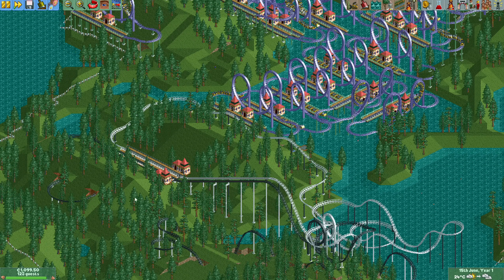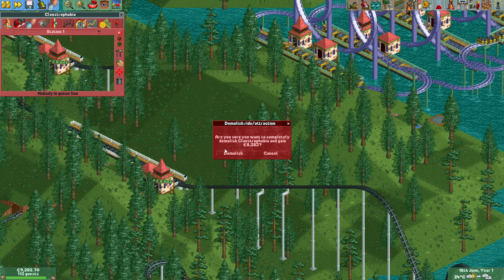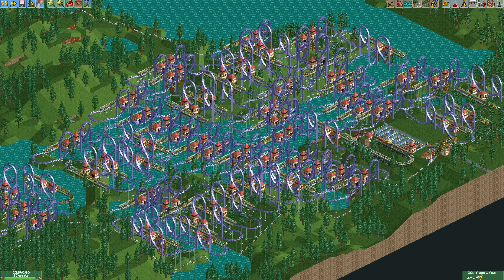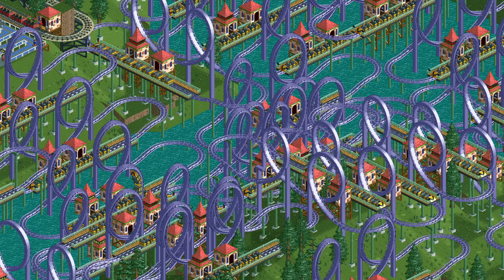With pain in my heart — which I don't feel when drowning guests, by the way — I deleted these iconic roller coasters. They will be missed. At the end of August we have built 61 looping coasters, and with that we have reached 2 million park value: 10 times the original goal, and in only a quarter of the allotted time. This game really is super easy if you know what you're doing, which is why I do fun challenges like this.